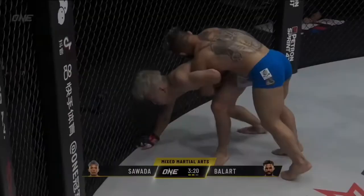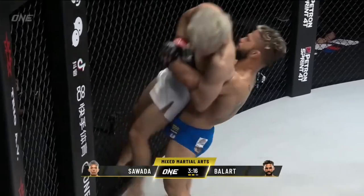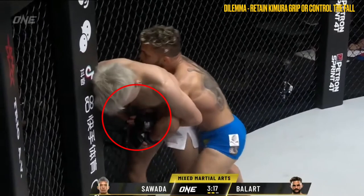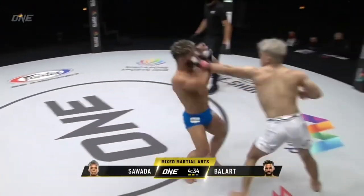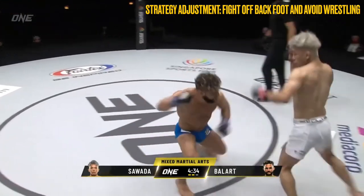When Sawada attempted a kimura-style counter, Ballart would counter with the belly-to-back suplex, forcing a dilemma onto Sawada: try to retain the grip and not be able to control the fall, or retain the grip and let the weight of both bodies and gravity do its nasty work. Having found himself at a disadvantage in the wrestling exchanges, Sawada needed to adjust his strategy to avoid wrestling with Ballart.